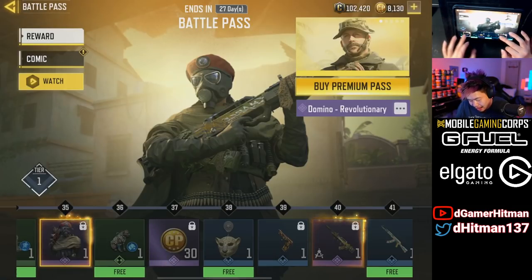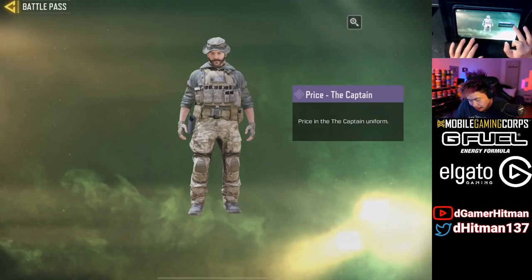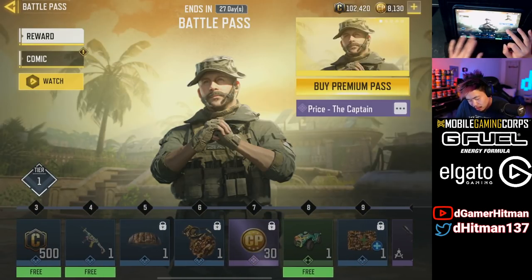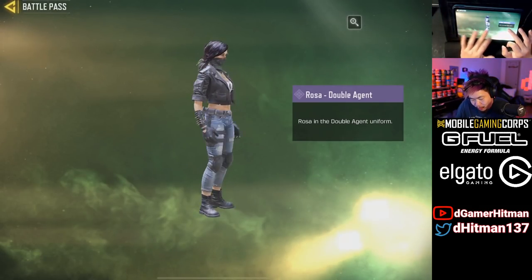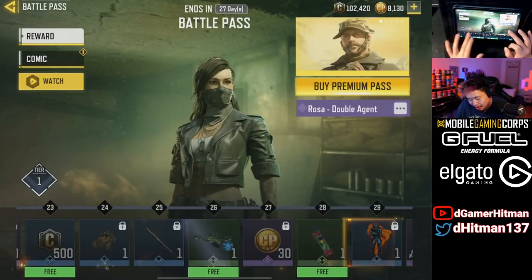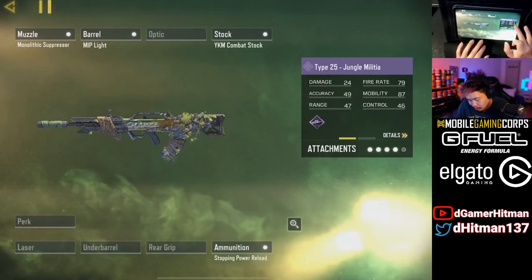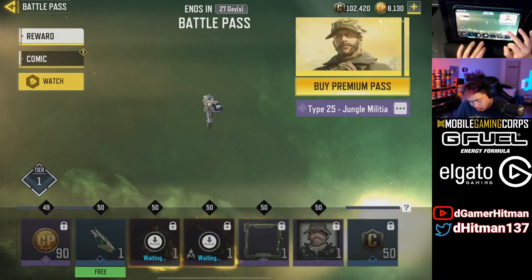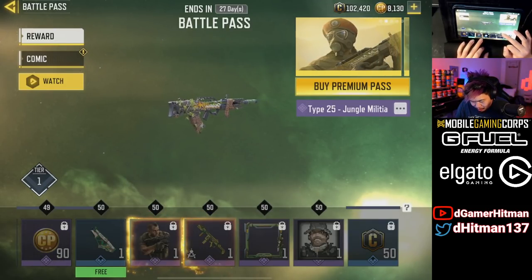Oh, it's a girl — didn't know that! Let me show off the other skins too. Captain Price looks almost like the base one but still good to have him back. Then there's Double Agent Rosa, which a lot of people will enjoy, especially since it's one of the first you get. Also the Type 25 Jungle Militia — nothing too crazy.